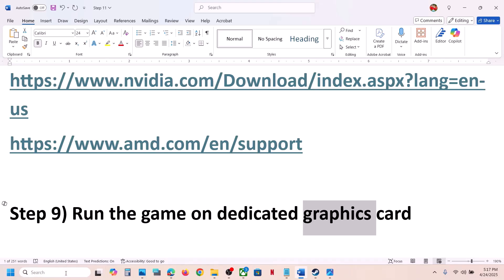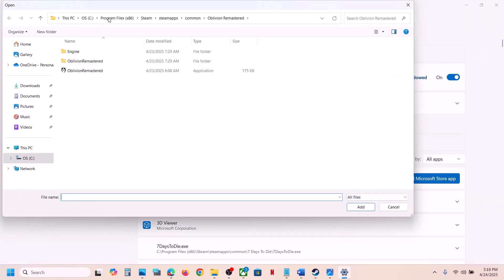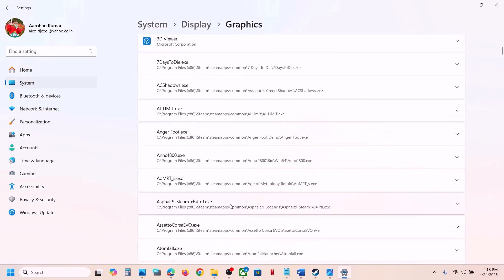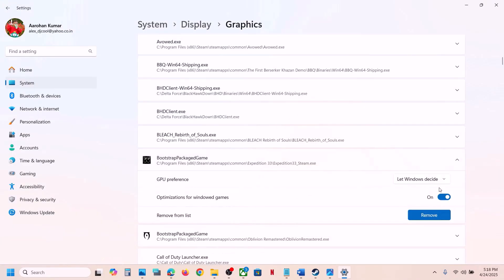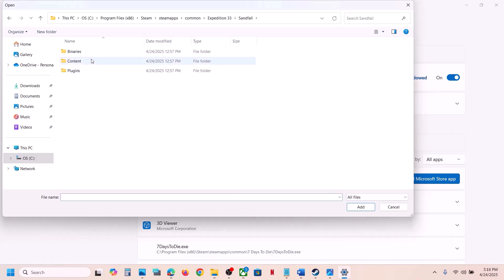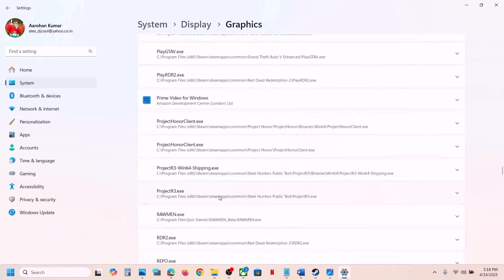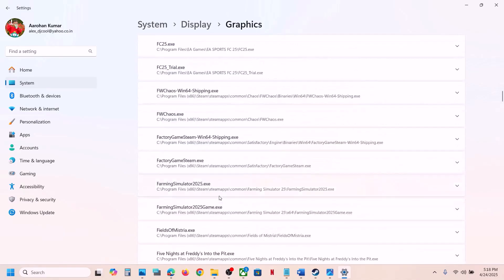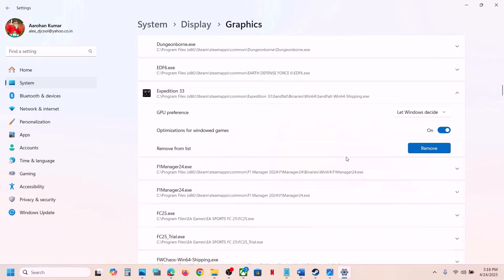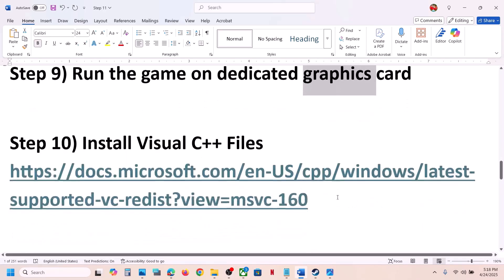The next step is to run the game on the dedicated graphics card. Type Graphics Settings in the Windows search box, click Add Desktop App, and browse to the game folder. Select the game exe file and click Add. Once added, click on the game and select High Performance. Also click Add Desktop App again, open the Sandfall Binaries Win64 folder, select the exe file, add it, scroll down, find it in the list, select High Performance, and launch the game to check.